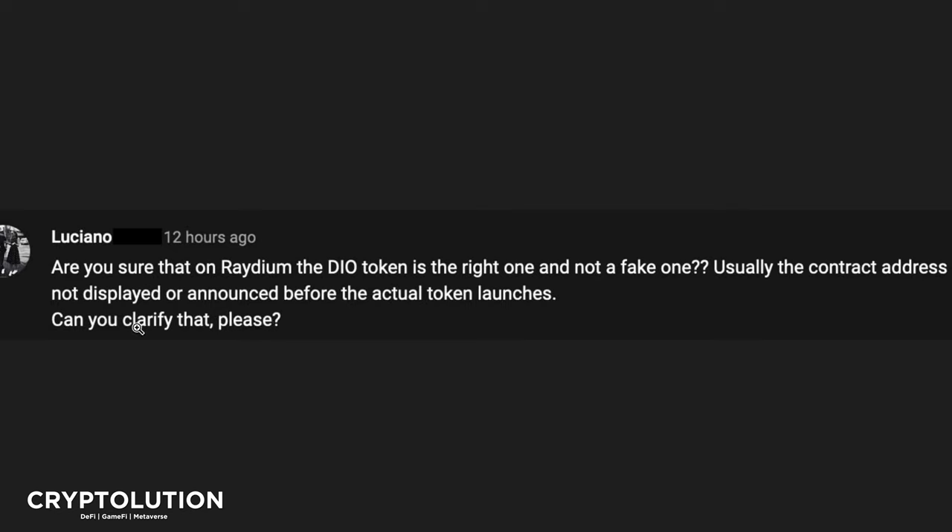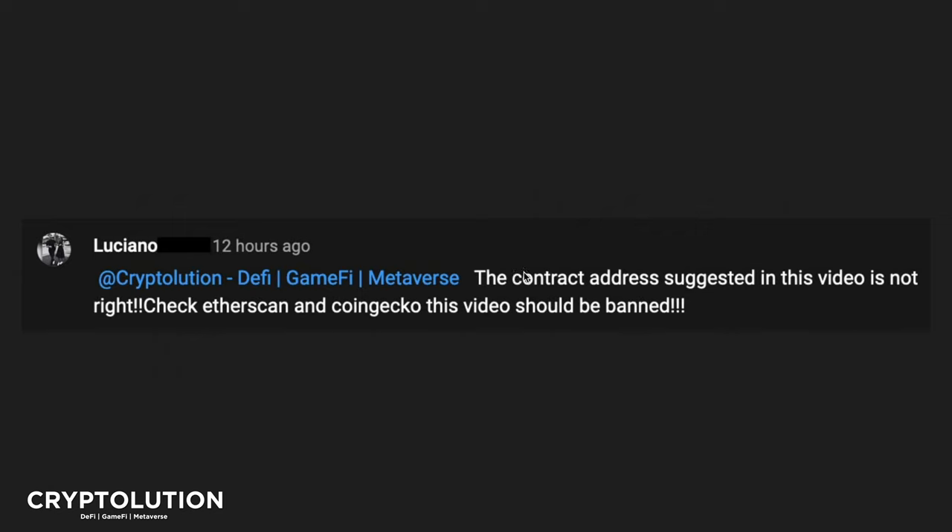Luciano's point was very important — it's very common that gaming tokens don't release their contract address until a day or two before launch. He also did his own research and noted that the contract address suggested in the video on Gem Hunters did not match what he found on Etherscan and CoinGecko. He said this video should be flagged, and I really appreciate him being transparent because he doesn't want people to send money to the wrong contract address.